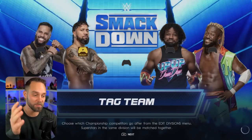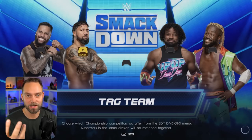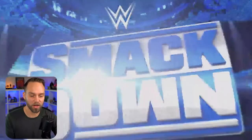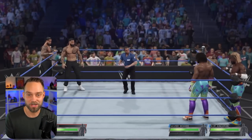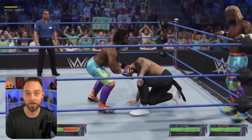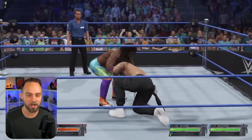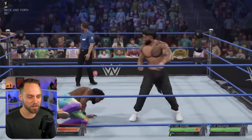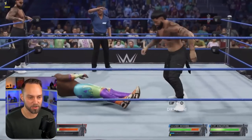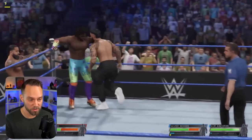The last one we'll look at is the Usos and the New Day in their tag match, where they have a rivalry going on. Let's see if we get any tag team rivalries. I know in the comments, specifically for tag team creations, people are saying tag team finishers don't work — and they do not. I've tried to play with it a bunch of times and it really doesn't work. There is no way to do it. The Usos have their tag finishers working in the game, but you really can't mess around with many of the teams to get their stuff to work. It's really disappointing — something that should have been fixed day one.